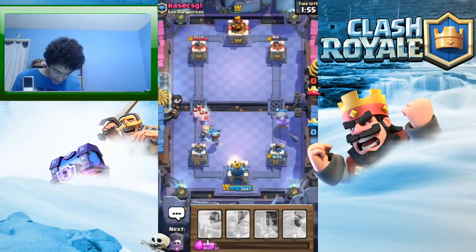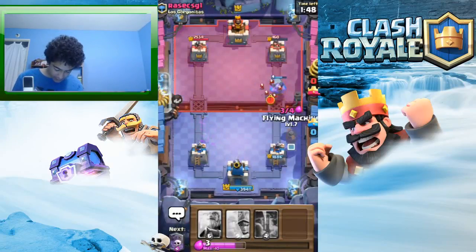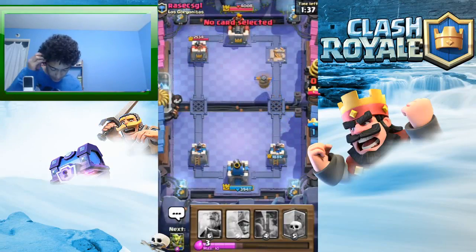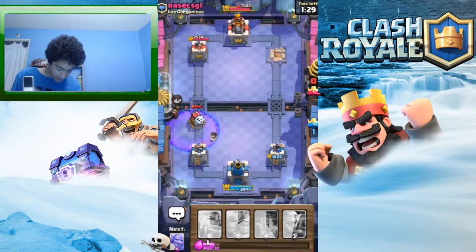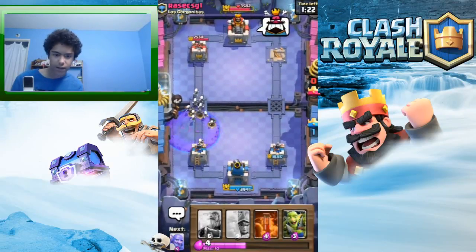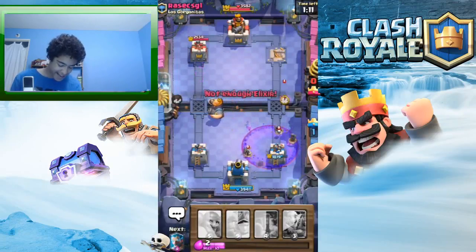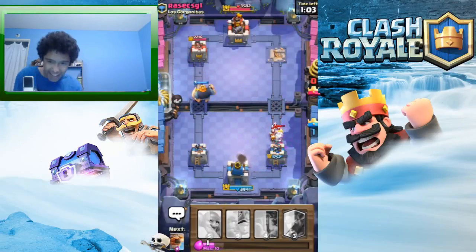Ice wizard. I hate fire spirits — fire spirits behind something is always annoying, like fire spirits behind a prince or a pekka or mini pekka. I guess it is what it is. Graveyard, maybe I can get the sparky glitch — nope, no sparky glitch for me today. I never got that to work, but at least we shut down the sparky, so that was nice.